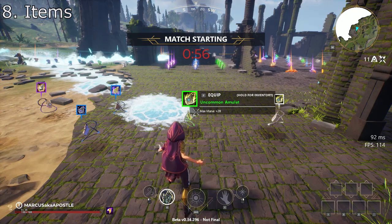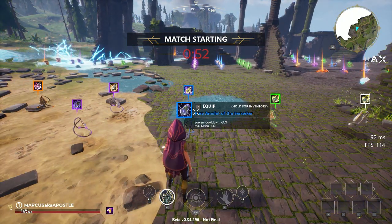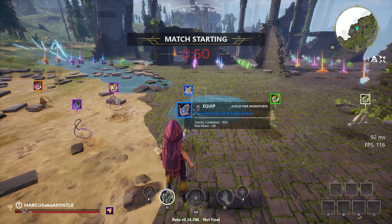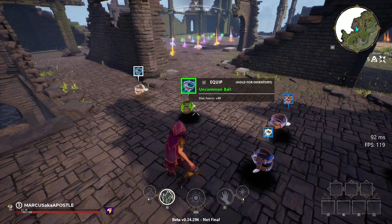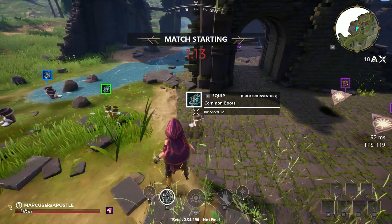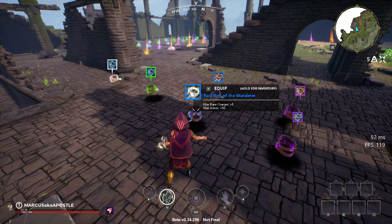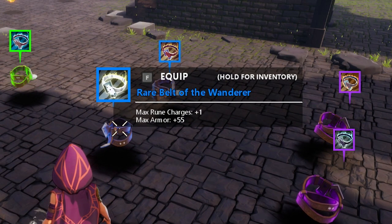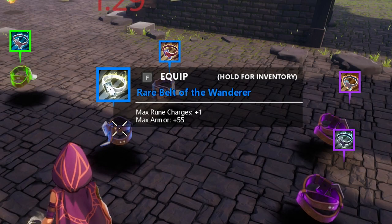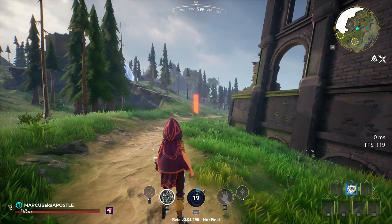Now let's get into the items. Each item has a corresponding attribute. If you pick up an amulet, it increases your mana pool so you can shoot more. If you pick up a belt, it increases the maximum amount of shields you can take, making you harder to kill. And if you pick up boots, it increases your movement speed. Once you reach blue rarity, items add extra benefits on top of their base attributes. For example, a blue belt can give you shield and increase your rune charge by 1, allowing you to use your rune twice without waiting for the cooldown.